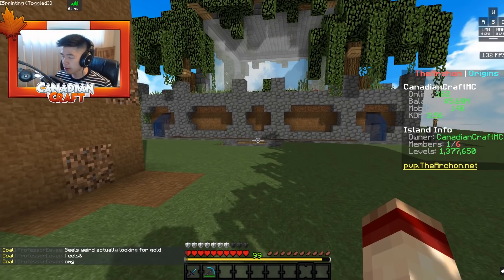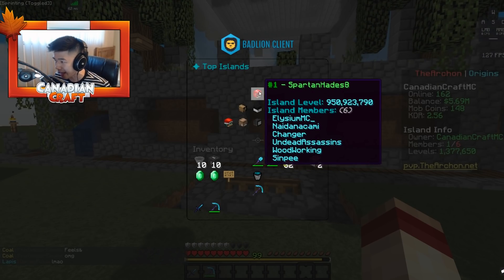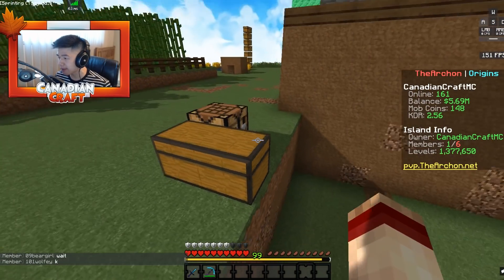So we have a sugarcane farm, an automatic sugarcane farm, an automatic cow farm, and our robot mining getting us ores — a couple of sources of money right now. We're slowly getting up in IS top. I don't know how long it'll take to get to 950 million, but I have something from last episode I didn't go over yet.